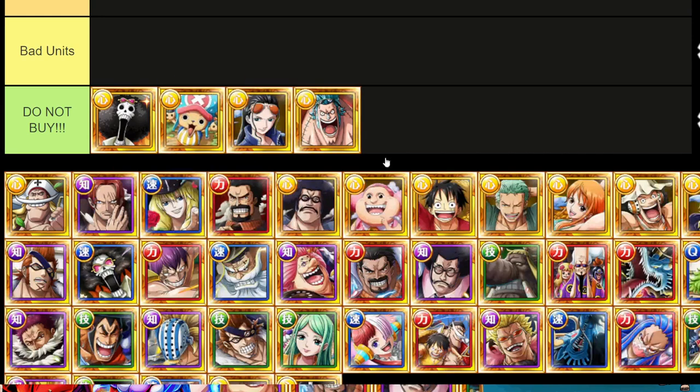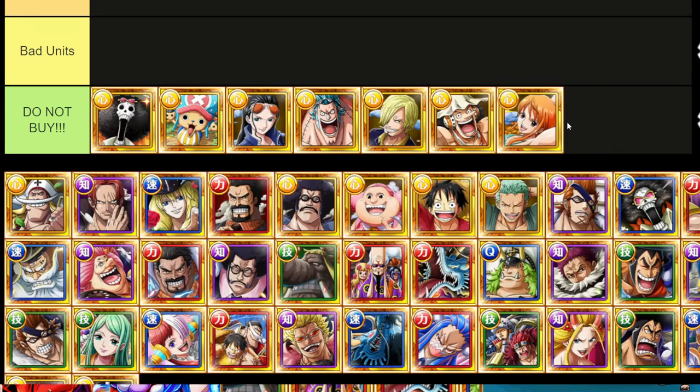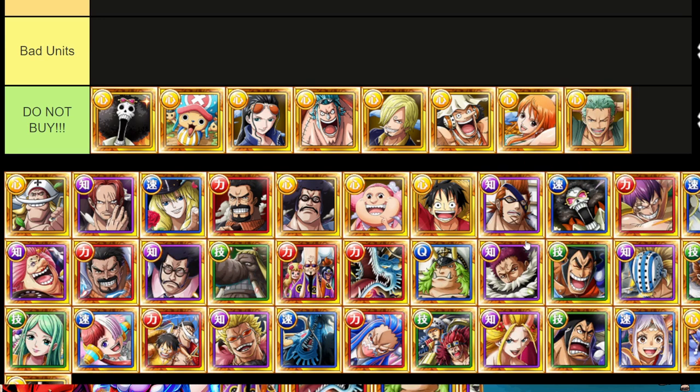These particular characters are all farmable, as I'm aware. All of these Straw Hats you can actually get from Extra Islands. You can pick them up by doing the Straw Hat mission — head over to Event Island, recruit the Straw Hat Pirates, click on the two-star difficulty, and you can pick up Zoro, Sanji, Robin, Brook, Nami, Usopp, and Frankie as well. The only one I'm 100% certain is not there is this Luffy. So these particular characters: do not buy.